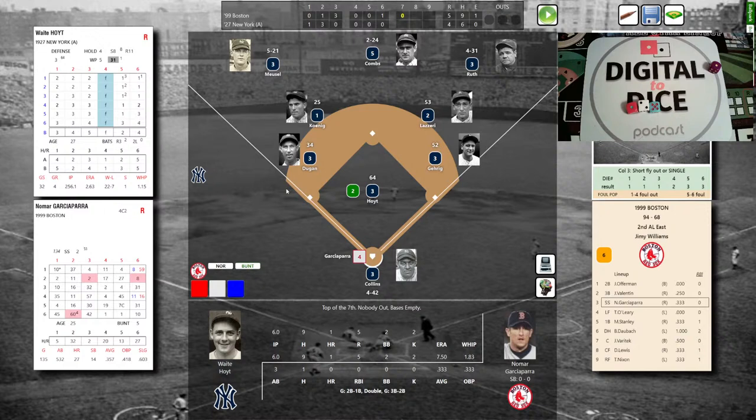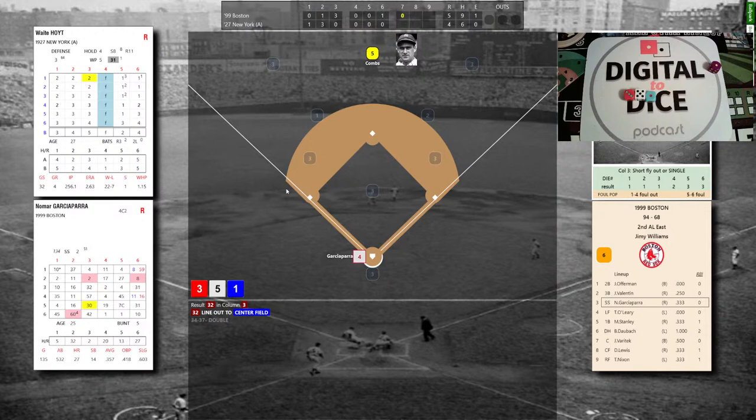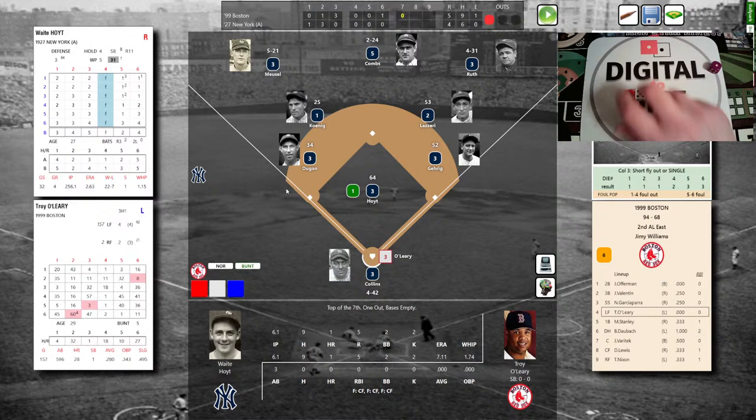Due up for Boston: Garciaparra, O'Leary, and Stanley. Waite Hoyt back on the bump. Garciaparra — grounded out, doubled, and grounded out, 1-3. The pitch from Hoyt: Nomar gets the red 3, 3-5-1, he swings — that's a 32 — line drive to center. Combs makes the running catch; one out. Troy O'Leary steps to the plate — he's flown out three times to Combs in center; he'd like to hit it somewhere else.